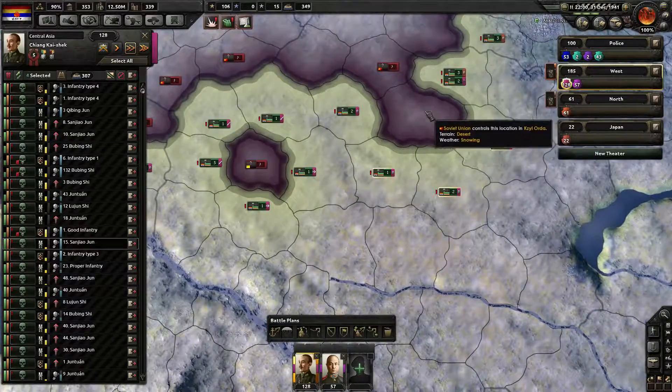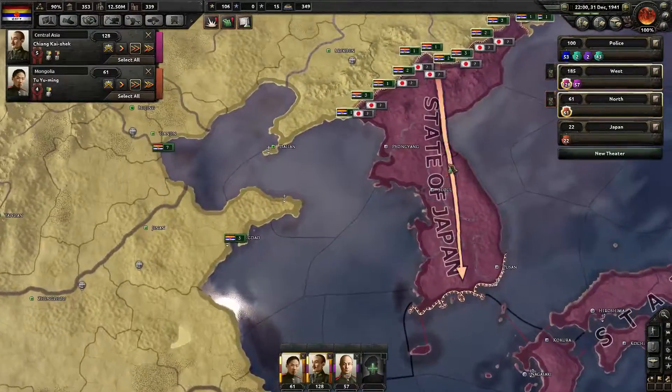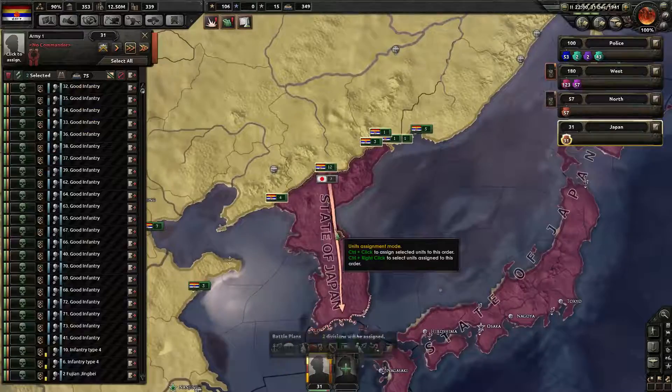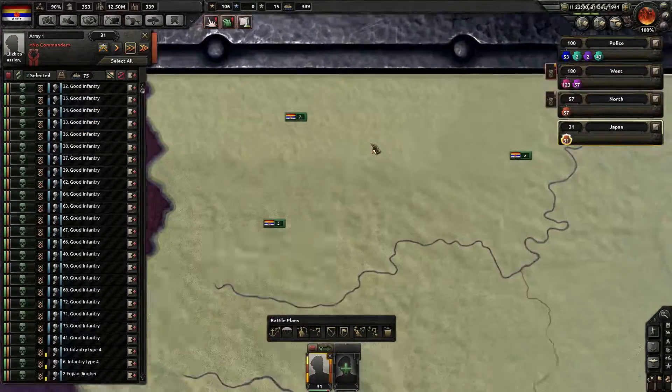It doesn't look like they're interested in keeping this land. I'm going to send you here — I need like 40 guys. So I'm going to send 40 guys from whoever is least needed.